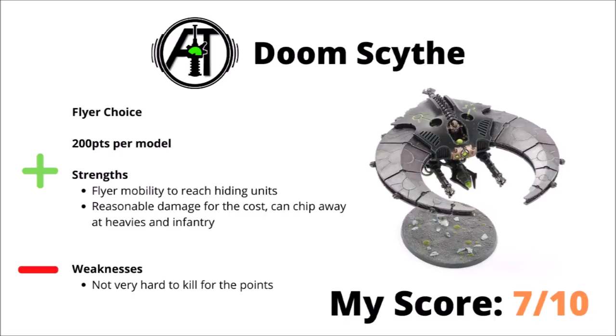Moving on to the Necron flyers now — the Doom Scythe is a 200-point model packing the decently murderous Heavy Death Ray, firing at Heavy 3, Strength 12, AP-4, and Damage D3+3. It also gets a Twin Tesla Destructor for a little bit of anti-infantry shooting as well. The main advantage of the Doom Scythe for an anti-tank choice is that it has excellent mobility — you can throw it straight into the opponent's backfield and get lines of sight on things you otherwise might not. Its damage output for the cost is fairly reasonable: you can chip away at infantry, and if you roll well you could be killing vehicles in a single turn with that Death Ray. The main downside is that it costs a fair amount of investment and isn't really all that hard to kill — 12 wounds at Toughness 6 isn't too tricky to get through. I've chosen to rank it 7 out of 10 — they don't tend to appear very much in competitive lists, but I still think they're not particularly far behind as usable units.